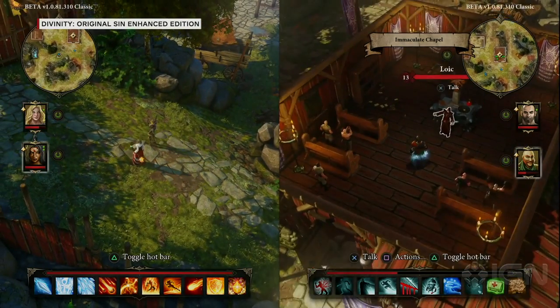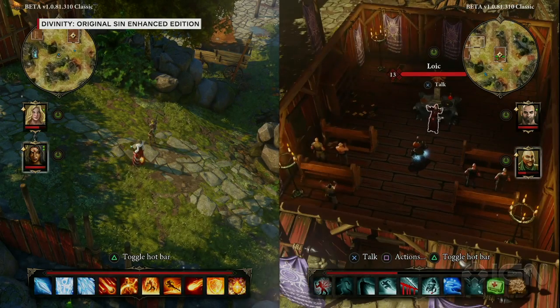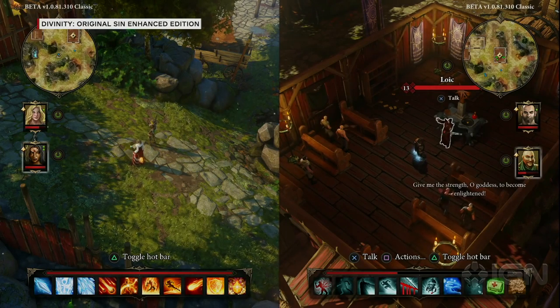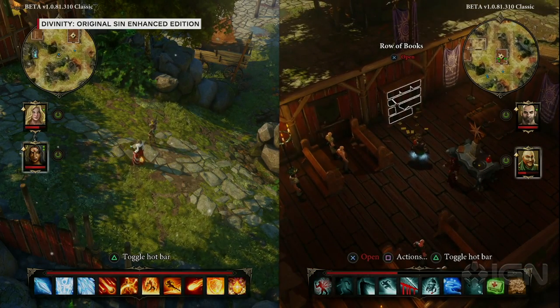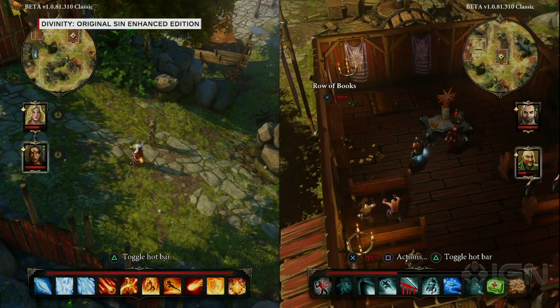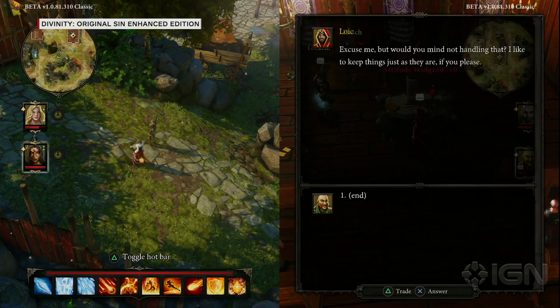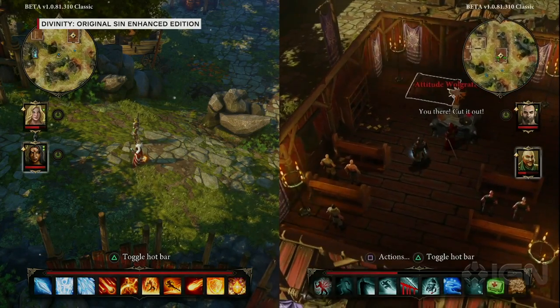In Silverglen we're trying to infiltrate the Immaculate cult. The official way the design team built this quest is: talk to a guy, answer questions correctly, go through a dungeon trial — a one-to-two hour quest. But because of all the skills and systemics, there's a shortcut: go through this hatch on the other side of the map. Of course it's locked and belongs to someone else, so interfering causes the NPC to object.